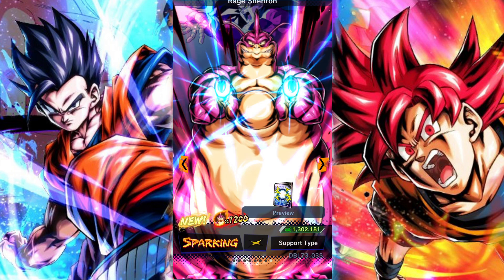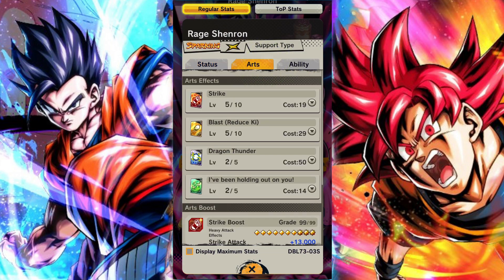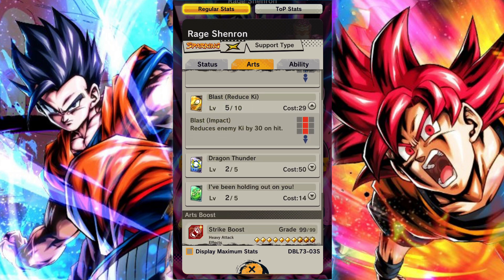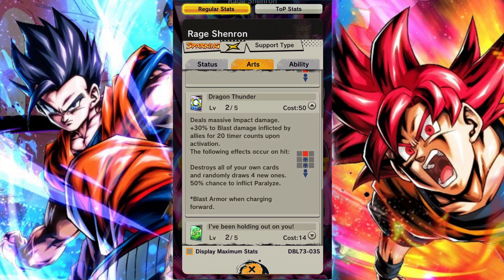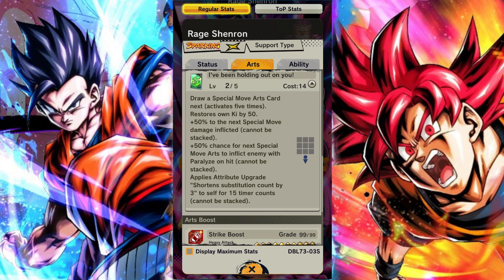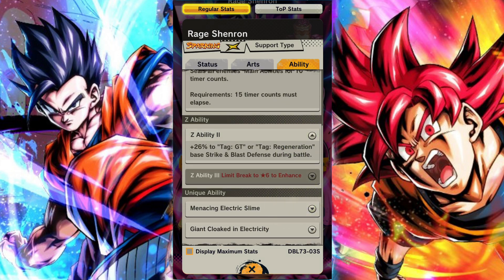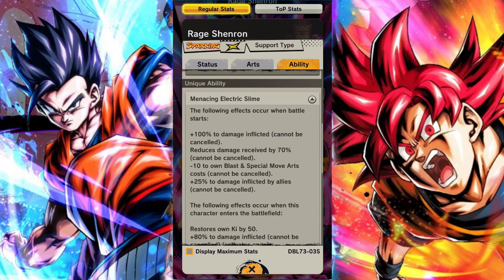Much like how MVP 17 was really really good for the Universal Survival Saga and the Reps category, this guy feels like that but for GT, Powerful Opponent, and Regen. This Omega Shenron is feeling very crazy right now. I genuinely think he's probably one of the top Legends Limited in the game, and he's following up an incredibly strong ultra for GT. So if you summoned for Ultra Gogeta and you're looking for someone to make him unstoppable, this Shenron pretty much does that - it's a huge step into making that team and him really impossible to handle.